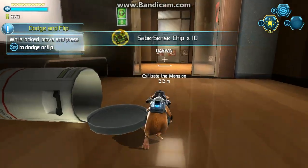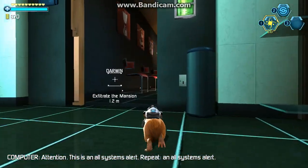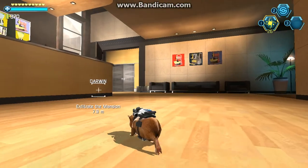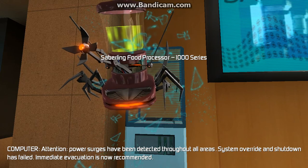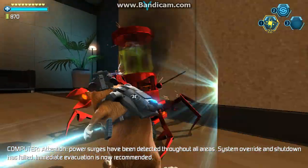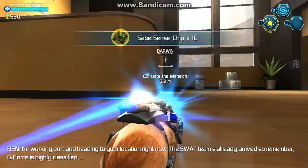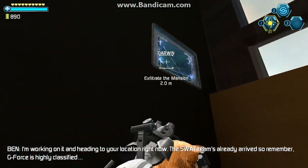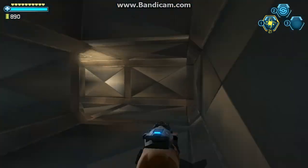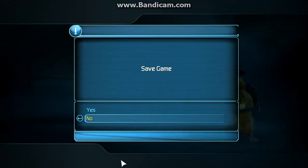Attention — this is an All-Systems alert. Repeat: an All-Systems alert. Attention! Power surges! Immediately initiate evacuation. Ben, I need some quick intel — what in the world is going on? I'm working on it and heading to your location right now. The SWAT team's already arrived, so remember, G-Force is highly classified. Invisible, invincible, right?